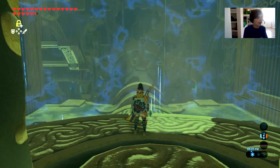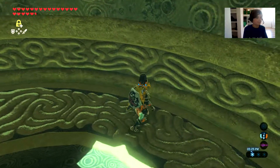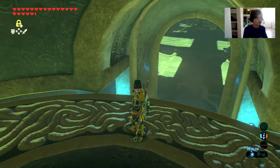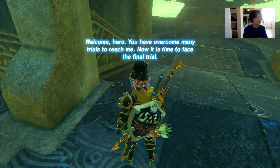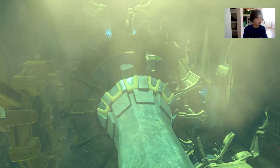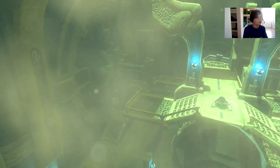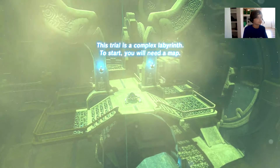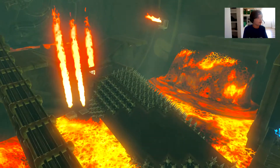Hello and welcome back to your boy plays. Today we are taking on the secret fifth divine beast in The Legend of Zelda: Breath of the Wild. The voice says: 'I welcome you here. You have overcome many trials to reach me. Now it is time to face my final trial.' This trial is described as a complex labyrinth and you'll need a map first.